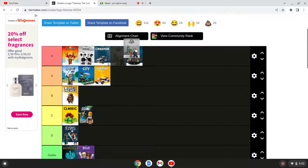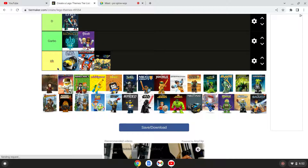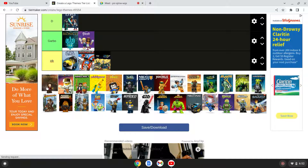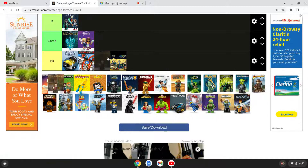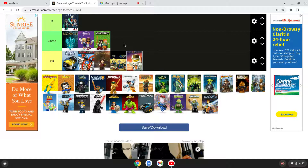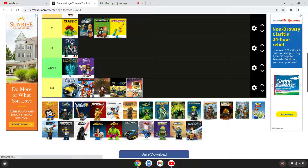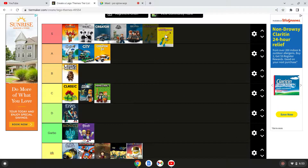Lord of the Rings — S tier. I never tried it but the movies are good so S tier. Mars Mission — never tried it either. Minecraft — trash. Well, I like it actually — C tier. Minifigures is freaking S tier. By the way, I have a ginormous collection.